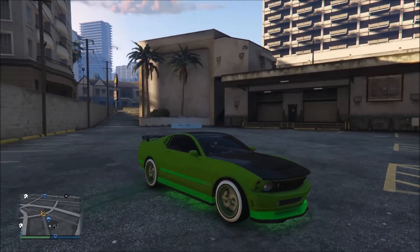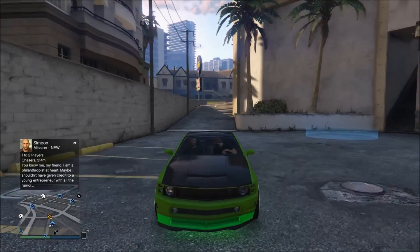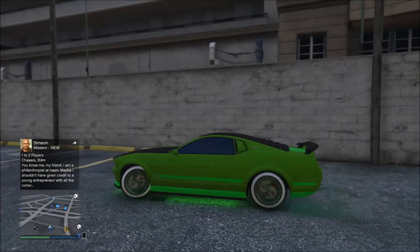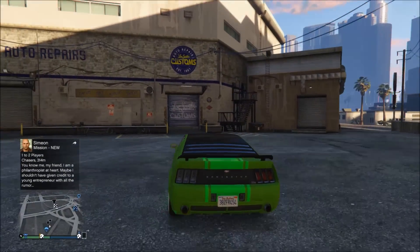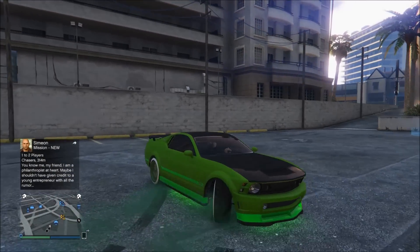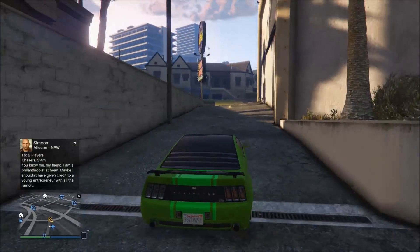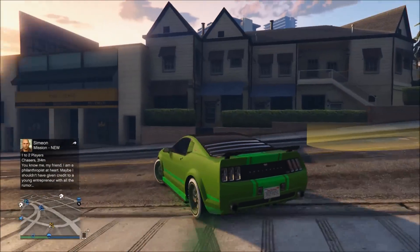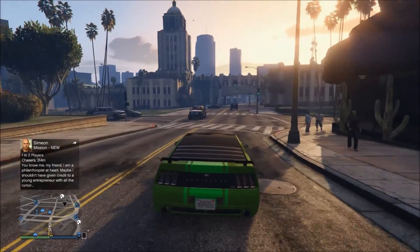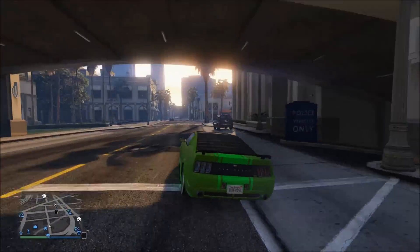I've already fully upgraded this car with my friend. First, what you're going to want to do is go get a car off the street — it can be any car, but it has to sell for quite a bit when it's fully upgraded. As you can see, I've got the Dominator. Just go into the customs and fully upgrade it, but do not put a tracker on the car. I repeat, do not put a tracker on the car, because that will completely mess up the glitch.